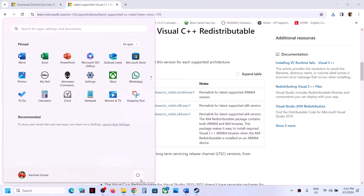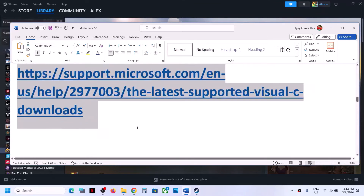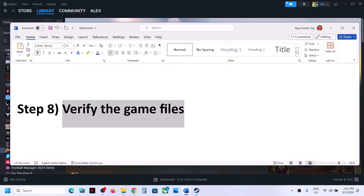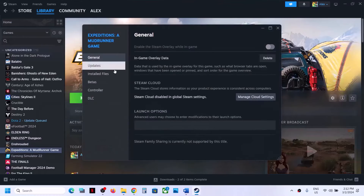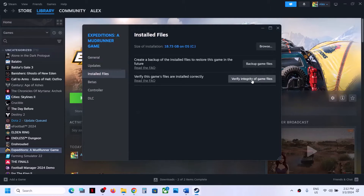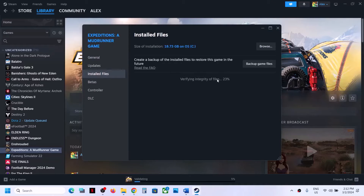The next step is to verify the game files — this is important. Right-click the game in Steam, select Properties, go to the Installed Files tab, and click Verify Integrity of Game Files. Once the verification is complete, launch the game and check.